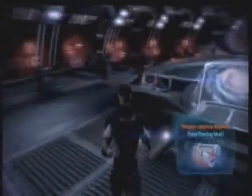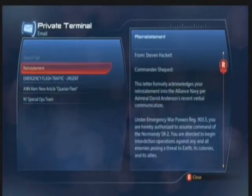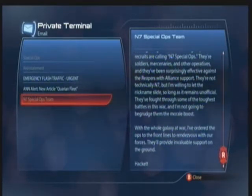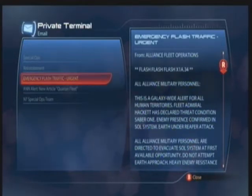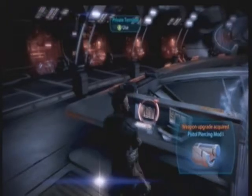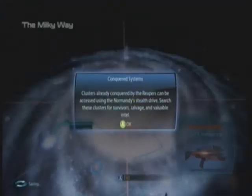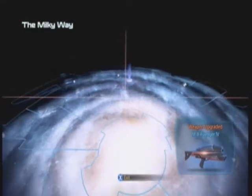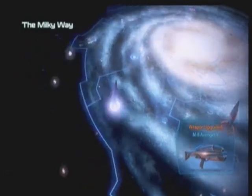I have a new message at my private terminal — special ops, he's just telling me about different missions. This right here is the multiplayer: for every time you get a multiplayer character to level 20 and hit the prestige mode — I think it's called promote — it sends them over to single player and gives you an extra 75 military strength. That Cerberus lab is a side mission; I don't think I want to do that right now. I want to rescue the Turian Primarch and continue the main storyline.